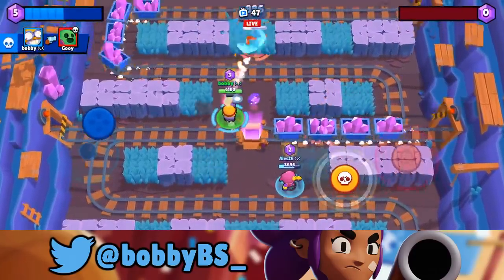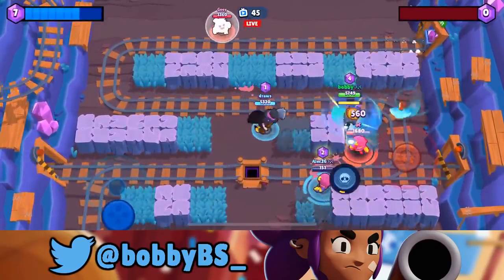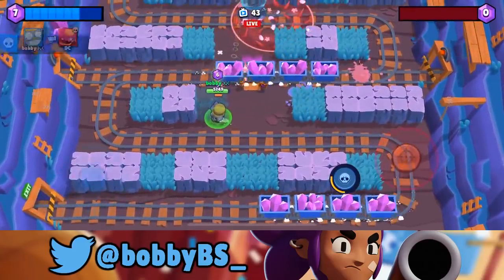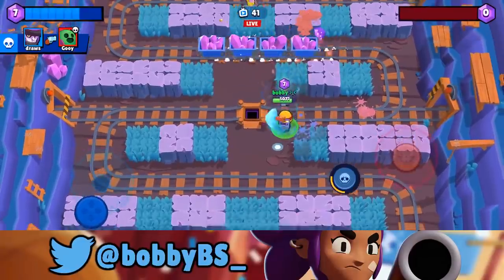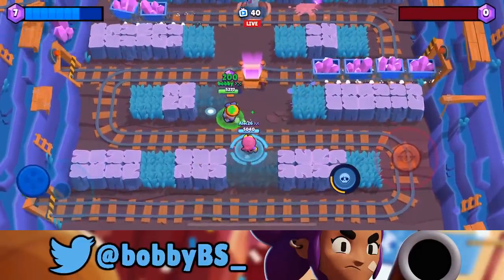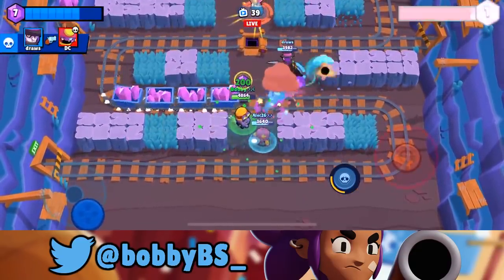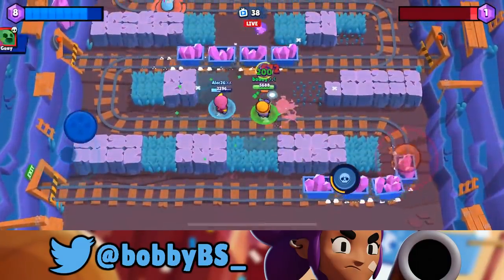We're able to get that Spike over there and take out the Piper. There is a Gene over here. It looks like Alec is gonna go down — just gonna help him out. He is gonna go down, but we're gonna be able to get the gems. The cart also serves as a wall, like a shield — you can use it as a lot of different things. It's just a really cool element they added to the game and I'm really enjoying it so far.